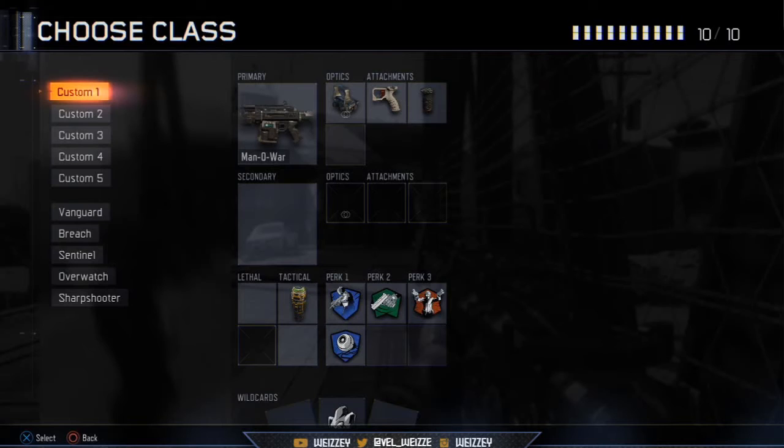For perks, I have Ghost and Blind Eye — probably the two biggest perks I run in Black Ops 3. Ghost keeps you off UAV spam and off the mini-map at all times when there's a UAV in the air. Blind Eye is for the heavy air support in Black Ops 3 — it keeps you out of range of all those killstreaks so you never get killed by them.